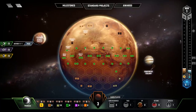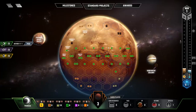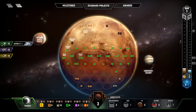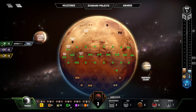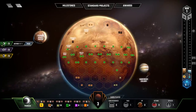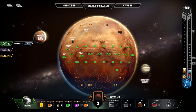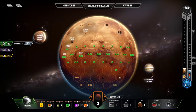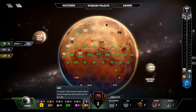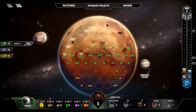Some tiles have extra notes on them — placing a tile on certain hexes gives you those resources. For example, placing a tile on a specific spot adds two plants to your resource bank. The resources are megabucks, steel, titanium — of which we started with 10 because of Phobolog — plants, energy, and heat. The number in the little brown box is your per-turn income for each resource.